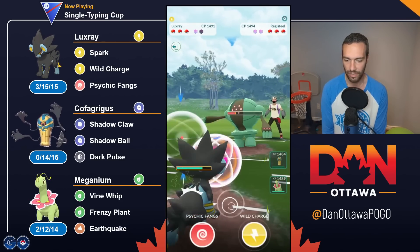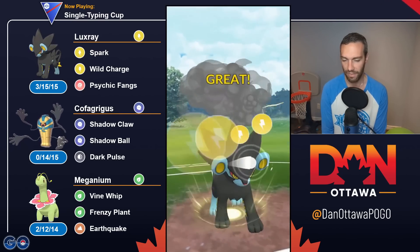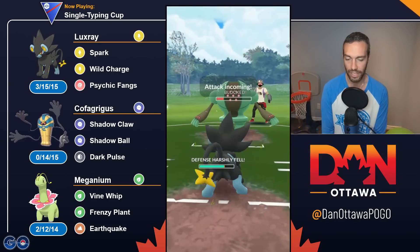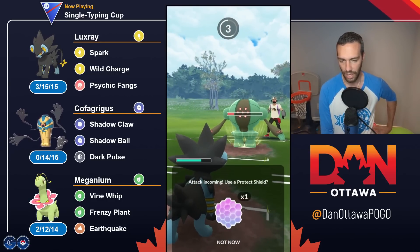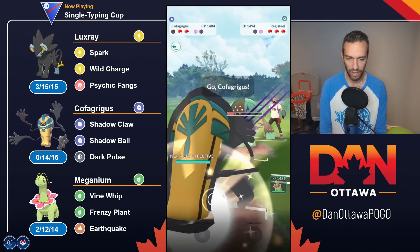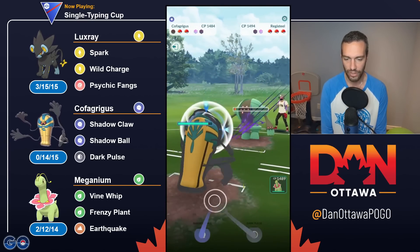So I'm going to build up a ton here, throw the Wild Charge. If I take them out, that's fine, because I'll have a bunch of moves for the other one. If I don't — which is what happens here — I'll be taken out. But now I can just come in. Again, Cofagrigus and Meganium with energy or shield advantage are just so, so hard to deal with.